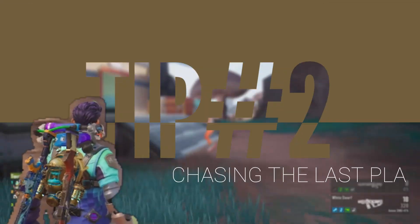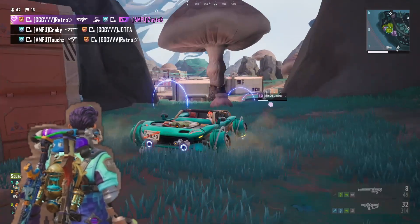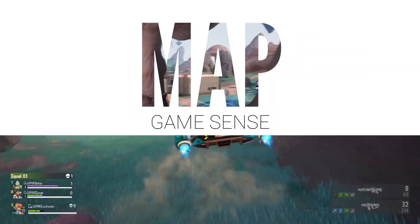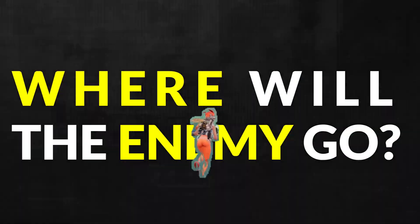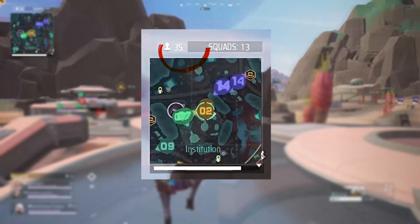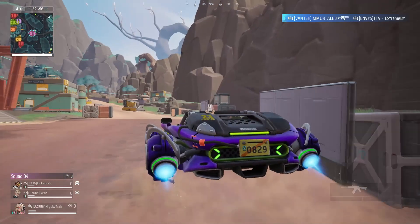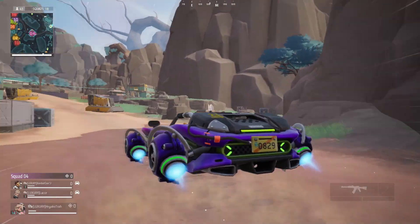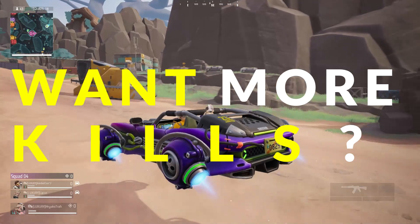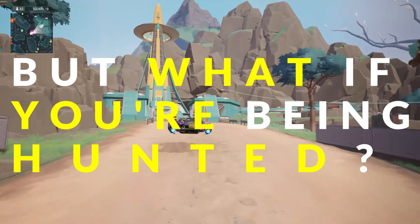Have you ever found yourself chasing the last player from a squad, only to realize they vanish? It's frustrating, but the pro players know what to do next. Here's the trick: Map Game Sense. It's not just about knowing where you are, but where the enemy is likely to be. After a fight, take a second to heal and check your map. Notice where the respawn beacons are. Watch the player count — when it goes up, check your map again. If the respawn beacon has disappeared, that's your clue that someone just respawned their squad in that area. That's a fresh target waiting for you. Want more kills? You'll need to know exactly where to find them. But what if you're the one being hunted? That's where this next tip comes in.